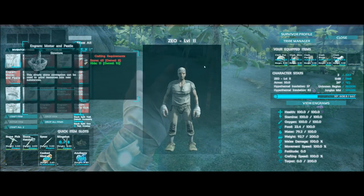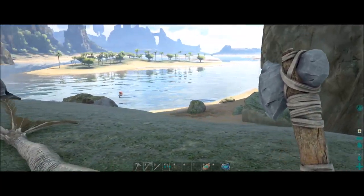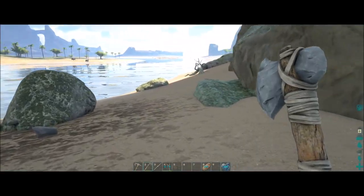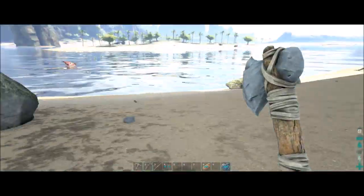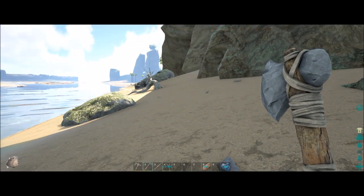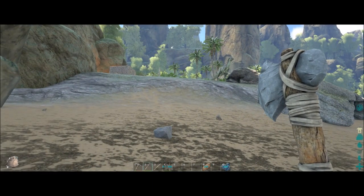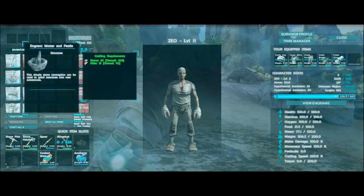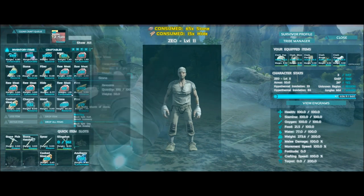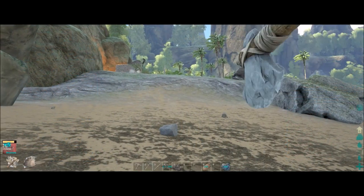It looks like we need stone more than anything else, so we already have our axe out. There's apparently an ichthy or some sort of dino down there in the water, but we'll come over here and just chop some of these stones. There we go — that gave us plenty. I think six is usually what I like to do, so we'll craft six. They're pretty easy to make, so we can replace them fast.